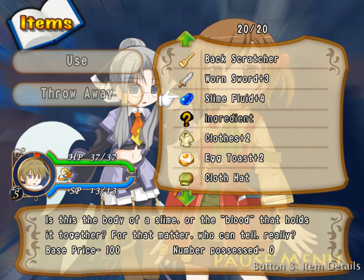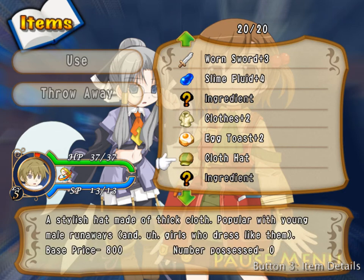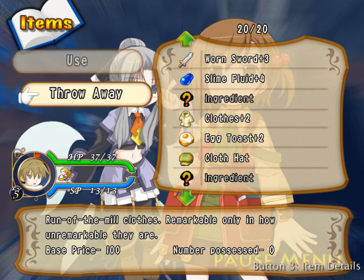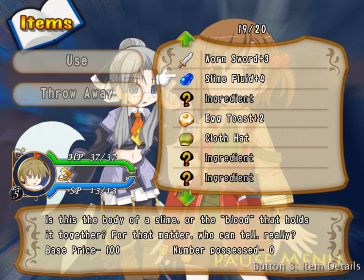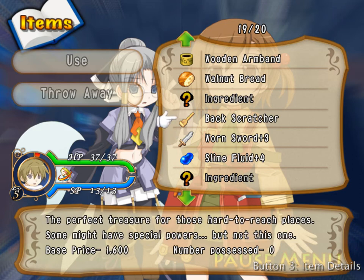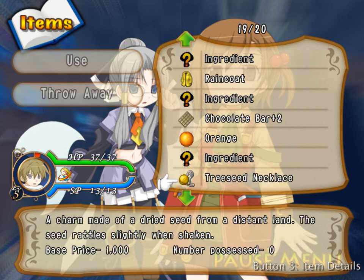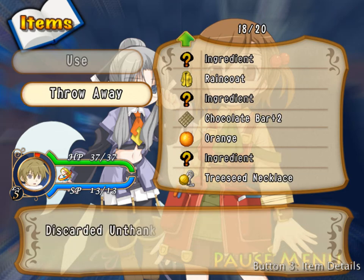It looks like maybe this stuff will be for crafting — for fusion, they call it. Some clothes plus 2. I'm gonna have to just throw this away. Throw away really cheap stuff. Slime fluid. Might want to keep the walnut bread so I eat it. Louis takes damage. This isn't very good. Throw that away in the statue.